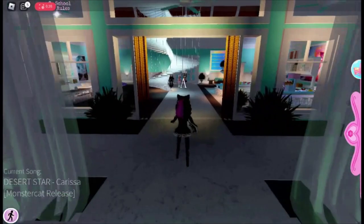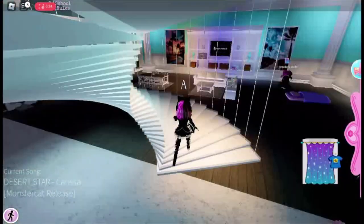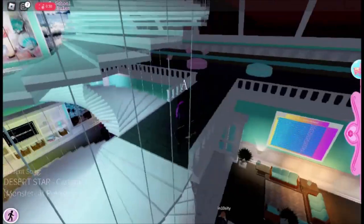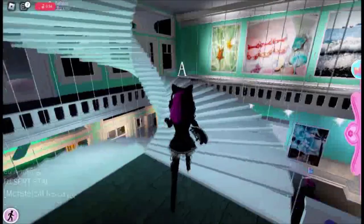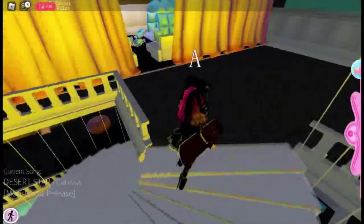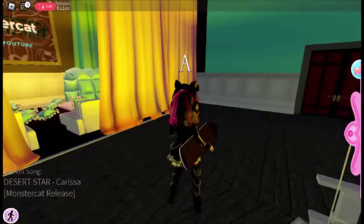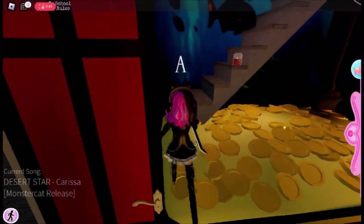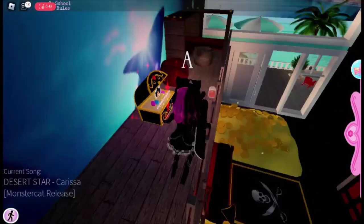For the first chest, we need to head upstairs to the third floor. Here, enter the room with the brown door. Above the bed you will see the chest — the chest will give you the puppy head accessory.